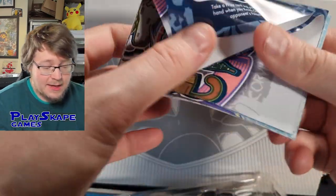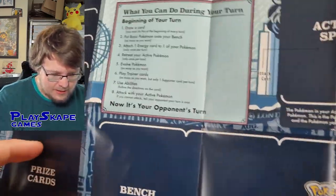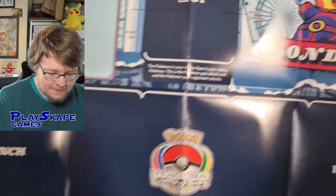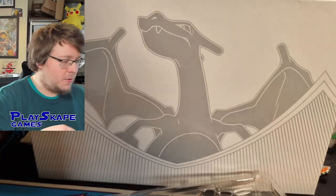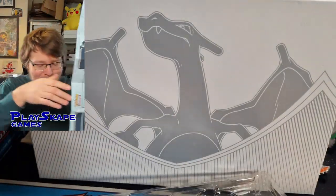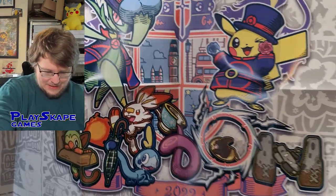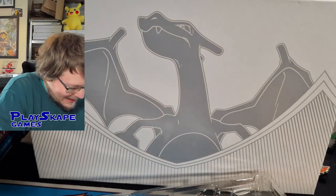Each one of these also comes with the playmat. It's going to be quite hard to see it, but if you've got it on the go, you can just sort of fold it out. It's even got the beginning of the rules so you know how to do the basics. It's got the logo, it's got the Pikachu on it. And it's got a nice little poster — I'll turn it the other way around because it deserves to be the right way around. The design for the World Championships — you can just about barely see that on the camera.